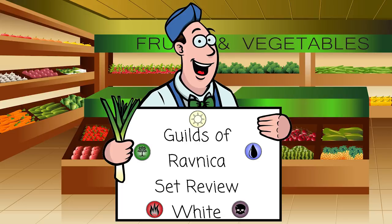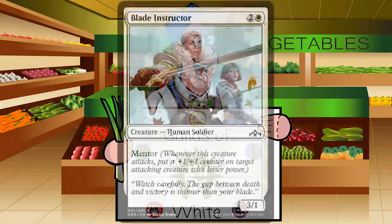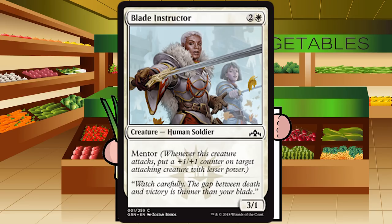Up first we have Blade Instructor — two and a white for a creature, Human Soldier at common. It's a 3/1 with mentor. Mentor is the Boros mechanic — the red-white mechanic — and it says: whenever this creature attacks, put a +1/+1 counter on target attacking creature with lesser power. An important thing to note is that this checks on resolution, so if this 3/1 targets a 2/2 and that 2/2 becomes a 3/3 before mentor resolves, it won't actually get that counter.